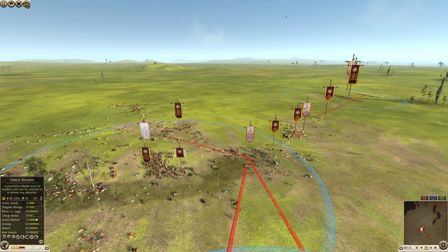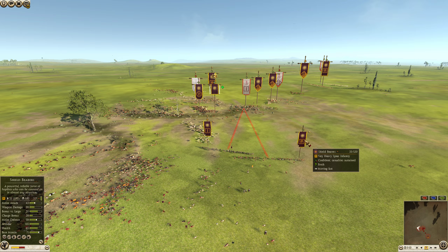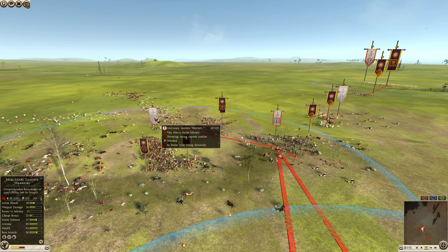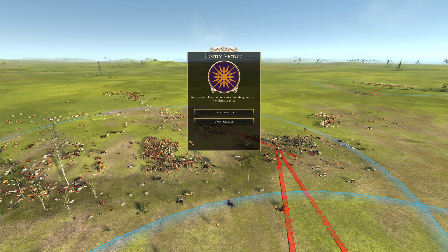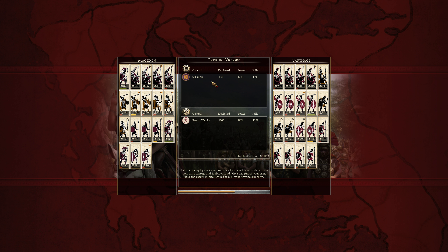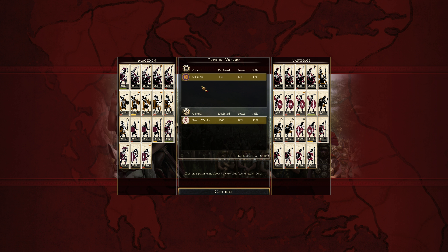So 90 shield bearers there, a Thorax sword, 33 more shield bearers. The mercenary Samnite warrior is falling apart — it got 152 kills, a solid performance. That's going to be a costly victory for Macedon. Let's take a look at the players: that was indeed S.H. Moore playing as Macedon — he played well — and then Panda Warrior on the other side, who is definitely no slouch.